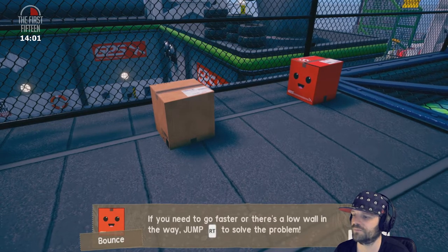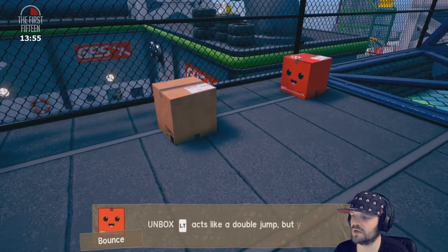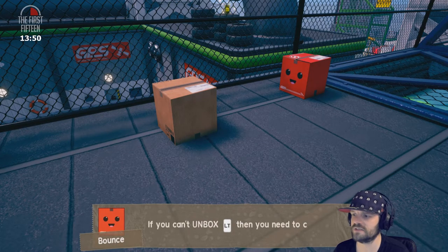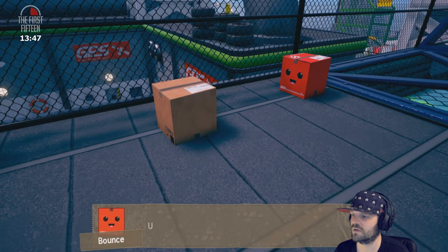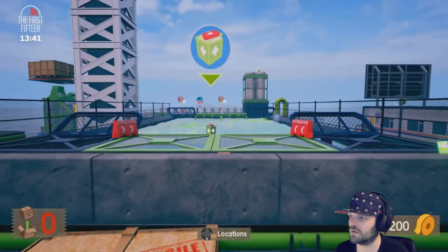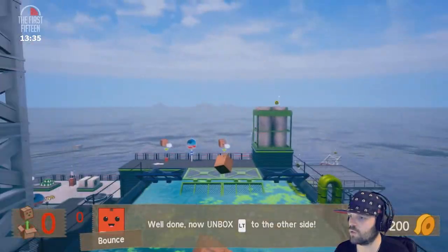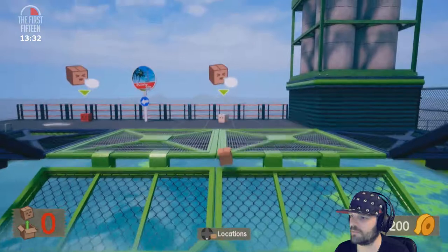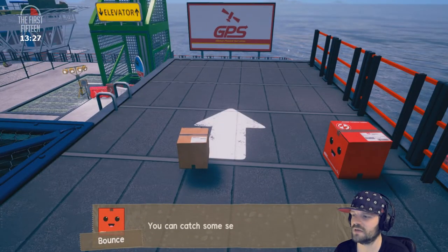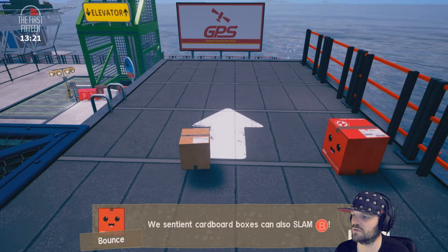If you need to go faster or there's a low wall in the way, jump RT to solve the problem. You can also unbox with LT — if there are any tiny walls in your way. Unbox acts like a double jump but you can use it six times — what craziness is this! If you can't unbox with LT then you need to collect some health. Unbox to the other side of this pool but don't fall in. Oh yeah, boy — you can catch some serious air with unbox!